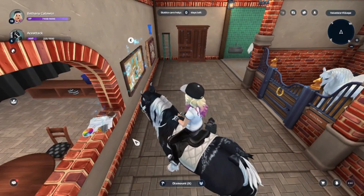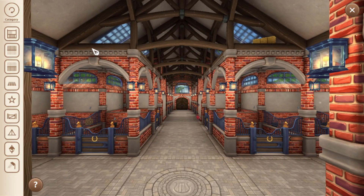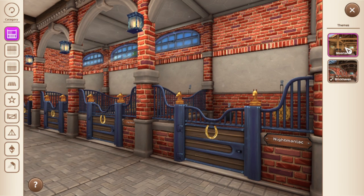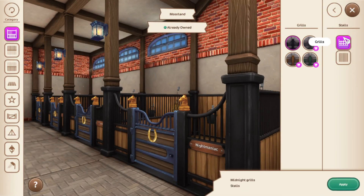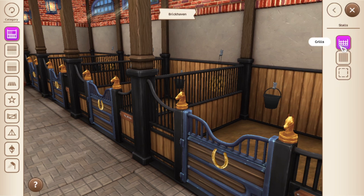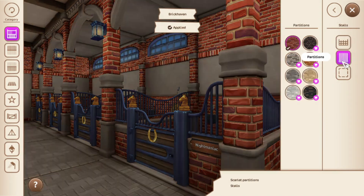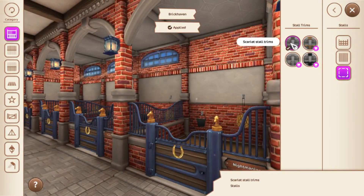First of all, you're going to need to click on your catalog. The first category I'm going to go on is the stalls. You have Moorland and you also have Brickhaven. The Moorland one looks like this, which is not what I tend to use, and this is the other Moorland bit. That's the Moorland stall. The Brickhaven one is this — the royal grills — and this is the other bit for the Brickhaven one. There are other options but they're mainly star coins.